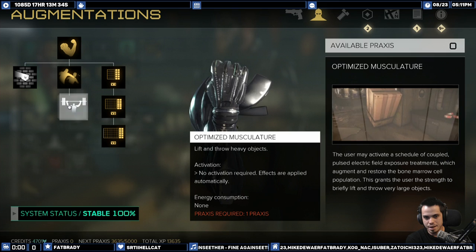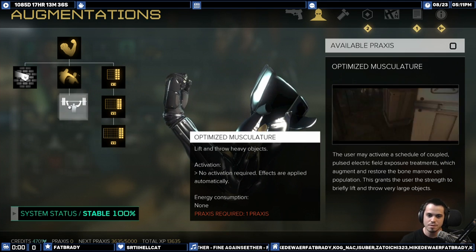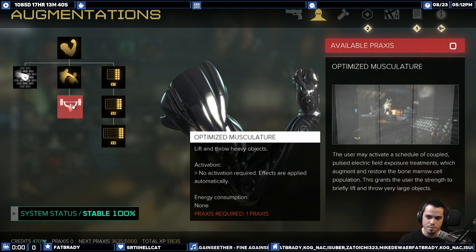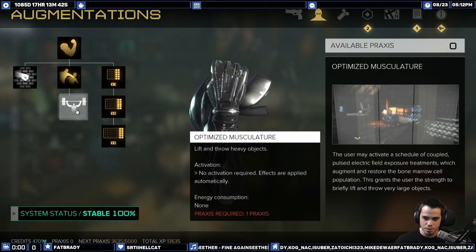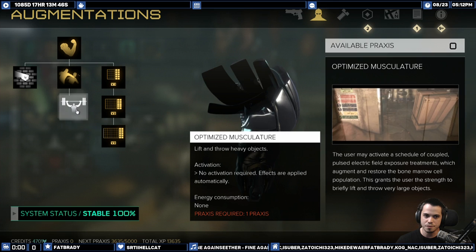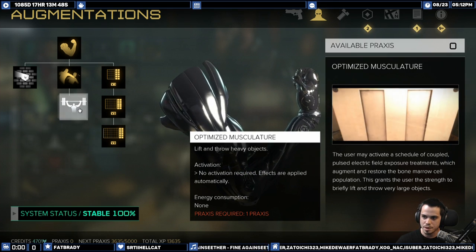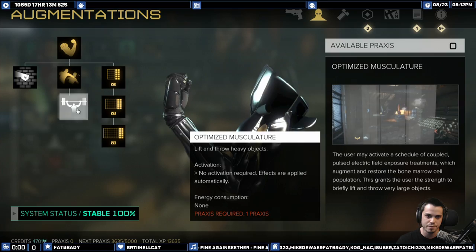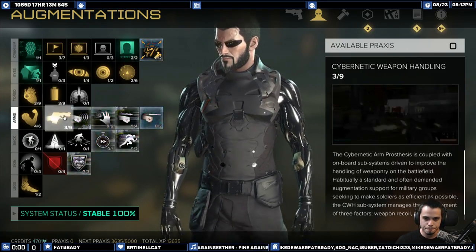The next thing that's really important — I didn't have enough points for it — is being able to lift and throw heavy objects. There are a lot of areas you can't reach if you can't move the big boxes. This is going to be my next praxis point: lifting heavy objects.